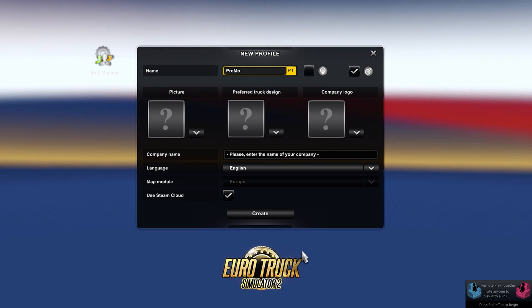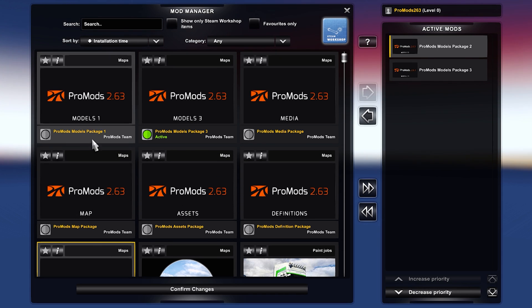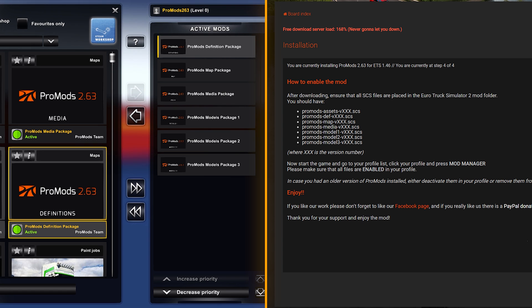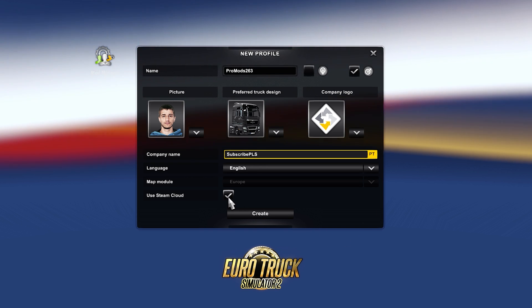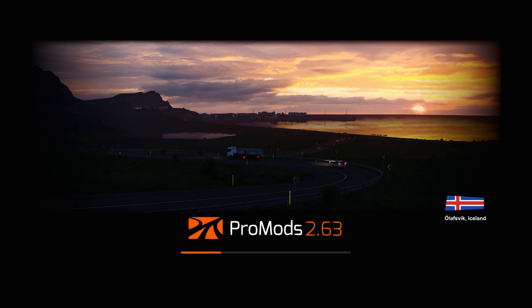Once the mod is in the mod folder, you need a profile in-game to play with it. If you already have a profile, don't just add ProMods there — it will be a mess. Create a new profile from scratch. To do that, first load up the map in the mod manager using the correct load order, which you can find on page 3 of the download page. Fill in all the profile info as normal and you're done. If the game takes a long time to load, that's normal — the map is huge and has a lot of assets. Use this time to get up, do some push-ups, or go for a short walk.